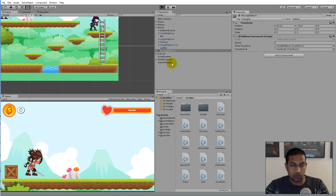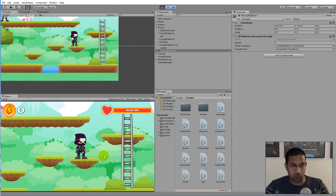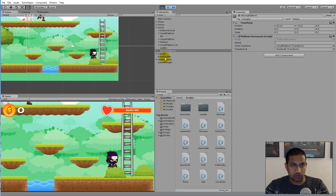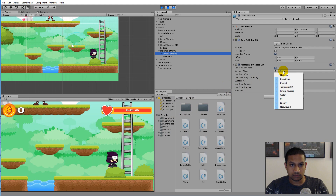Now that we have a moving platform, we need to make sure that the player doesn't pop on top of it when he's standing below and the platform moves over him. To fix this, we need to change something on the platform effector. The platform effector has a collider mask set to 'everything', meaning it collides with everything at all times. We can fix this by changing the player's layer and adjusting what the collider mask actually collides with.